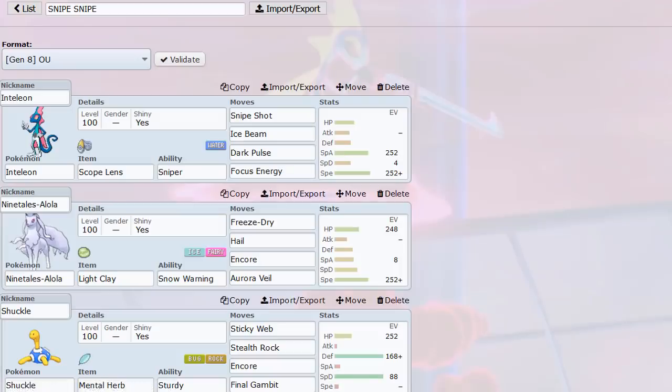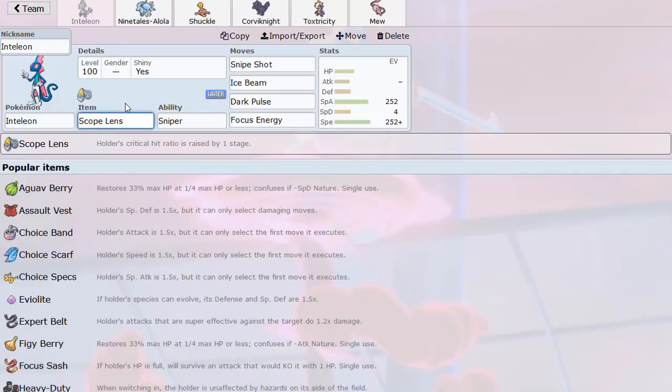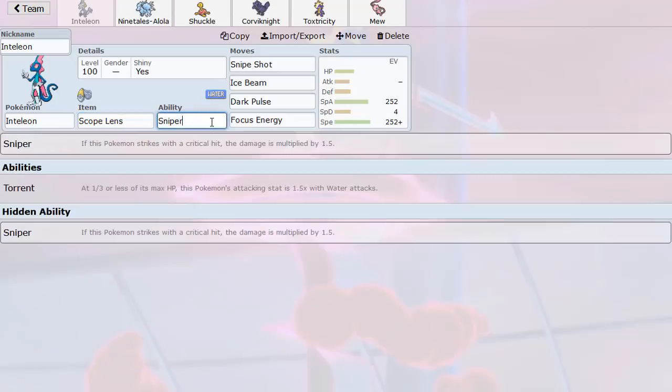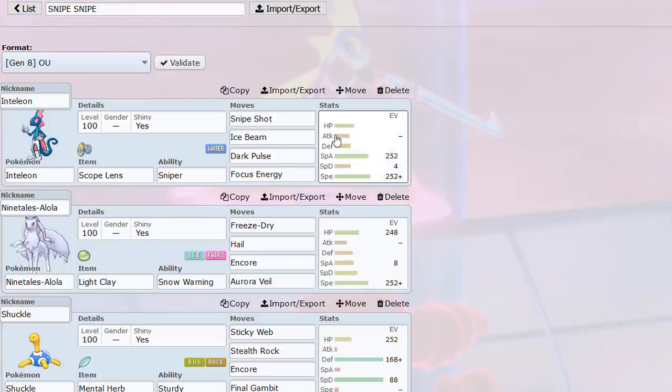I have a team built around Sniper Inteleon, just because it just came out. More people are using Cinderace and Rillaboom, but I've seen a few Inteleons. This is a really fun set — Focus Energy gives plus-two crit ratio, Scope Lens, which I've been really liking. With Sniper boosting critical hits and Snipe Shot at 100% accuracy, Ice Beam and Dark Pulse also crit almost every time.